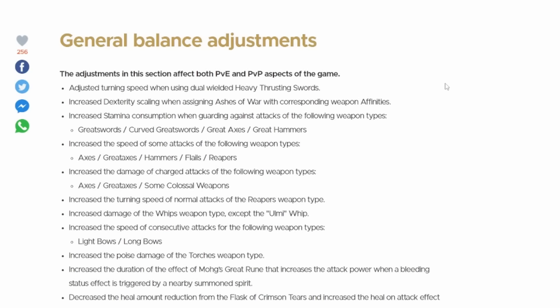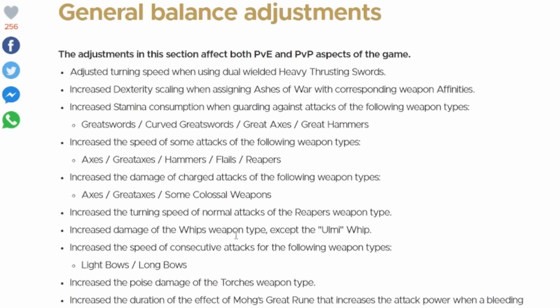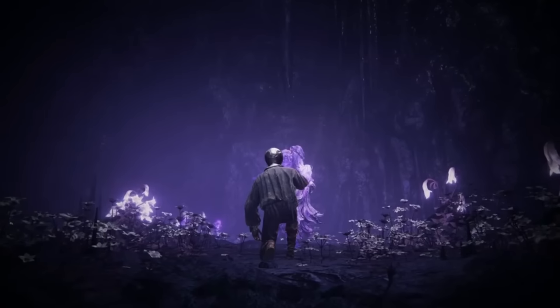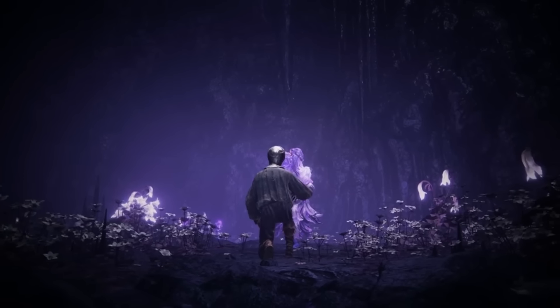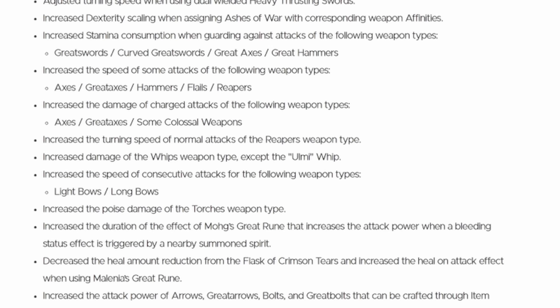They've increased the speed of some attacks for axes, great axes, hammers, flails, and reapers — I love using axes so I'm really curious how this plays out. They've increased the damage of charged attacks from axes, great axes, and some colossal weapons, which should be awesome for the Warped Axe heavy charged R2. They've increased turning attacks for the reaper weapon type, and increased whip weapon damage except for the Urumi whips, which definitely needed a buff.